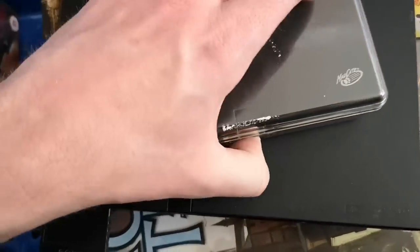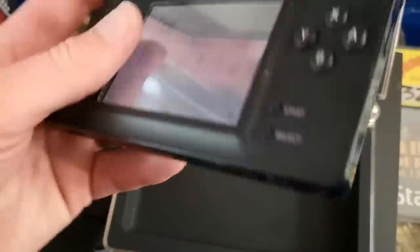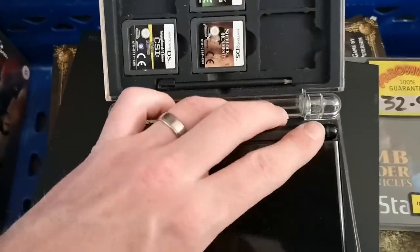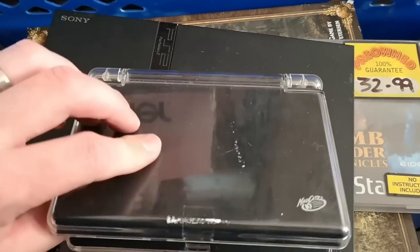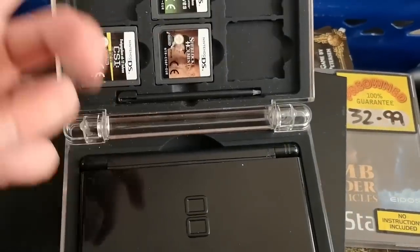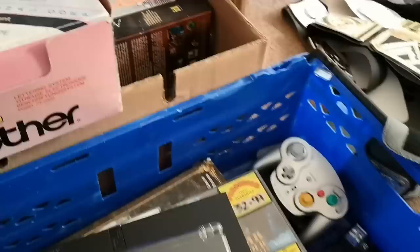We have Tomb Raider Chronicles — paid one pound. Croc — paid one pound. A PS2 with just a power supply — I paid a tenner, which isn't too bad. We also have a Nintendo DS in one hell of an awesome case — I've obviously left it on from yesterday, which probably wasn't the cleverest thing. Let me find the power button and turn it off. That was a fiver. I really do like the case — I should keep it if I can clean off what looks like sticker or tape residue. It came with some loose games which I don't think I'll ever get cases for, but yeah, that is it — that is the whole of Sunday's car boot.